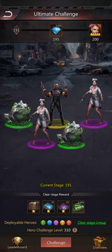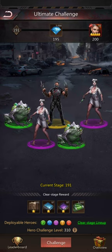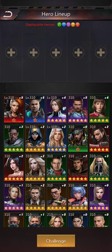We're at the ultimate stage, stage number 191. Since we've got the freedom to choose any heroes we want, I figured I'd use this to showcase a nice hero setup and some ways of stacking hero abilities. Let's get rid of our previous run.